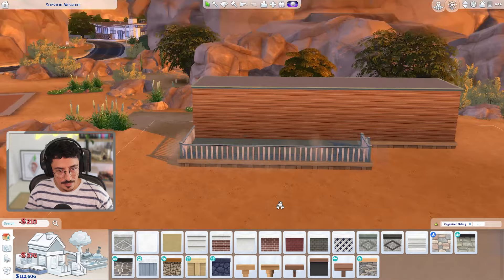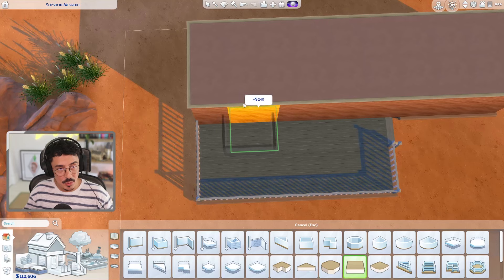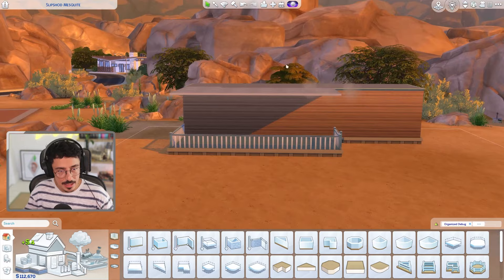I think he needs a little bit more entertaining space, so I'm going to extend this whole area here. I also tried to make this a tiny home, but it's too big because we've got tiles on top of the roof, so it went over. He's not having a Sims 4 classified tiny home — it's going to be a tiny home in spirit. We're going to bring this all the way around to about here.